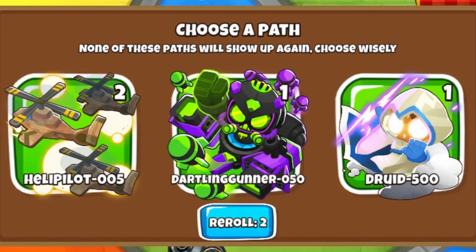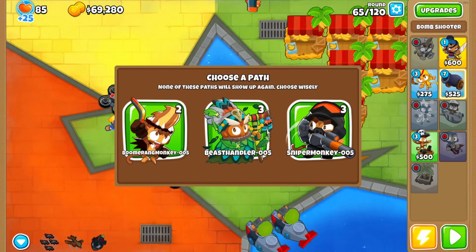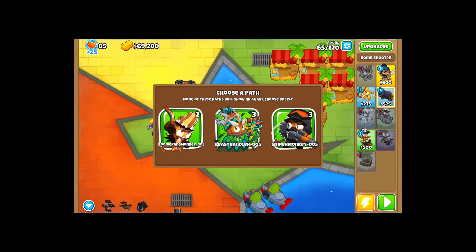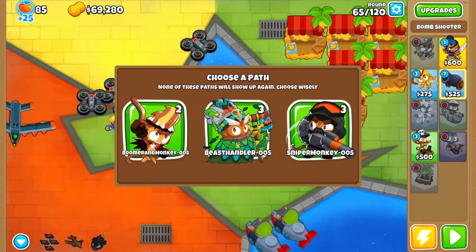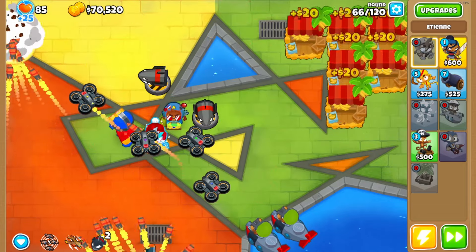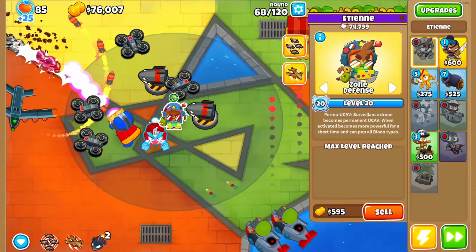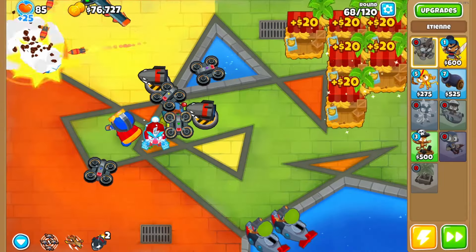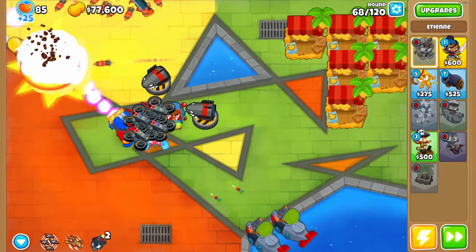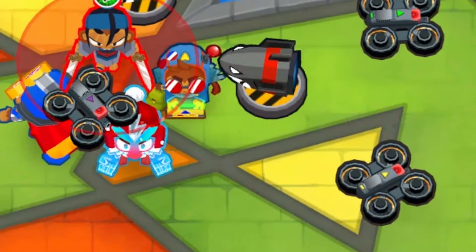On round 65 we get to choose a fifth tier tower. We want something that makes money but after a reroll we didn't get anything for economy, so we'll go with the boomerang monkey for damage against mobs and bosses. Etienne is level 20 - wait, how much hero XP are we getting? Since we don't need more XP for Etienne, we should buy Sada now so she gets all the XP.